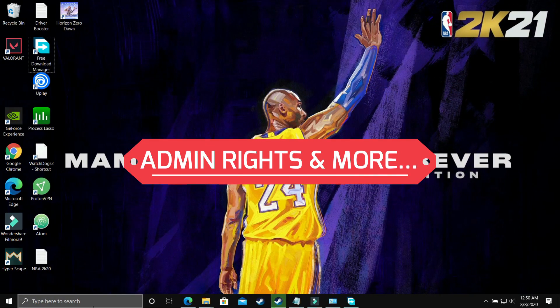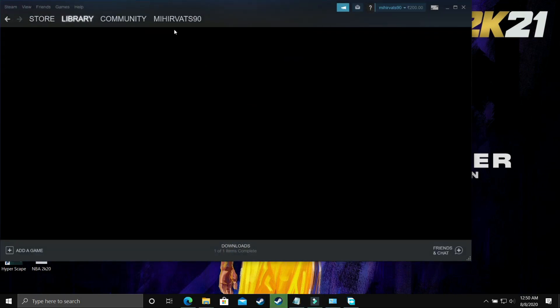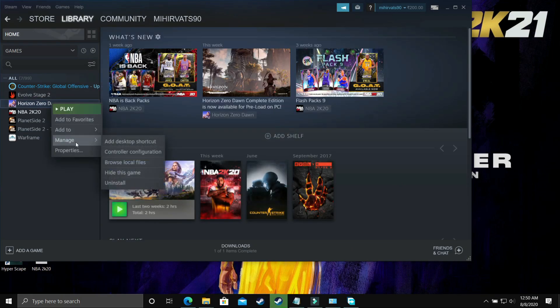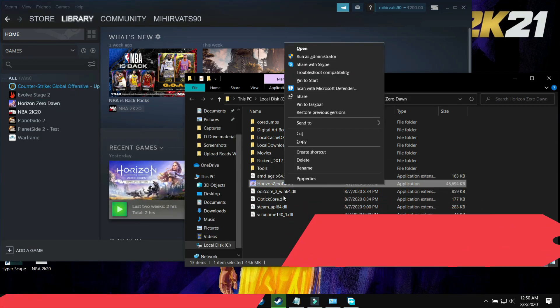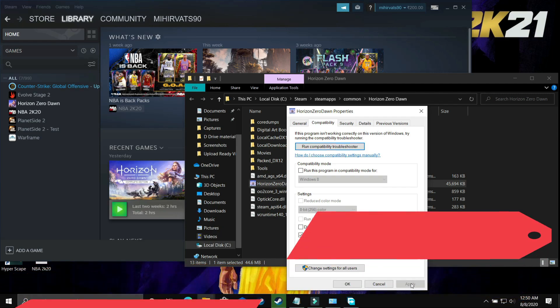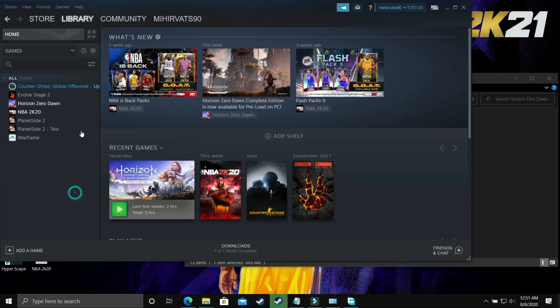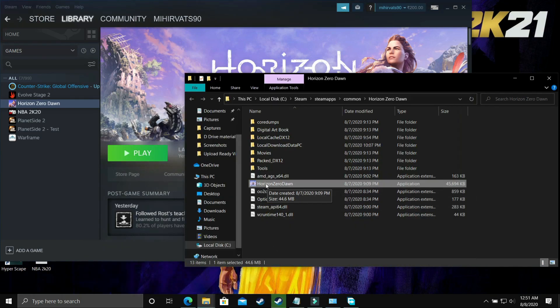Now this is the last step. First, search for Steam and make sure you are running it as an administrator — right-click it and select 'Run as administrator'. Once you're in your library, go to Horizon Zero Dawn, right-click on it, and click on Manage. In Manage, browse to local files. There, right-click on the HorizonZeroDawn.exe file, go to Properties, and in the Compatibility tab make sure you have ticked 'Run this program as an administrator'. Click Apply and OK. Then double-click this .exe file and try running the game directly instead of through Steam. This is working for many users.